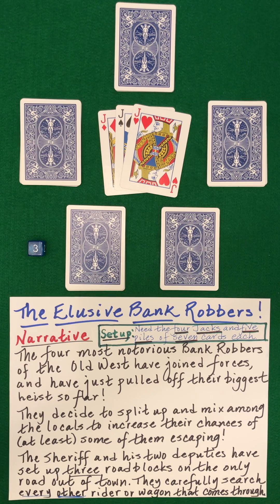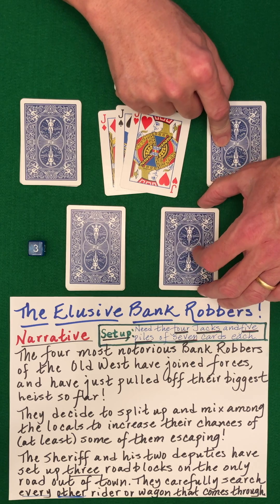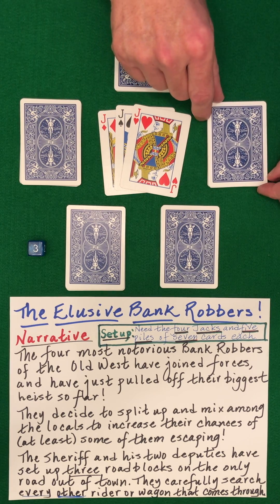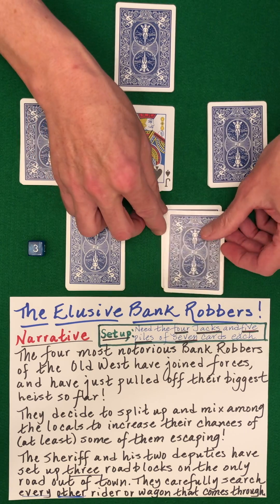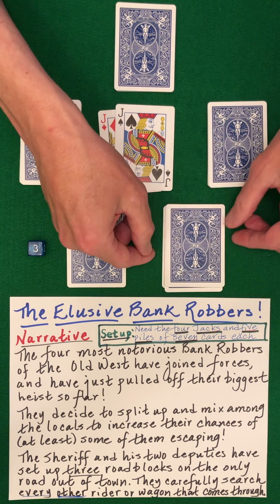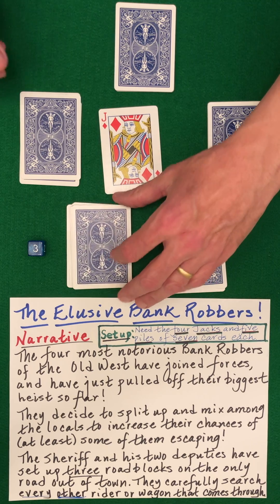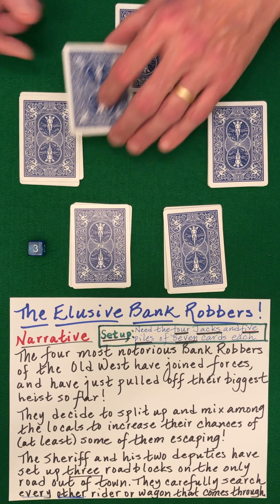The spectator also needs to decide on an orientation, a direction to go — clockwise or counterclockwise. Let's say they choose clockwise. We have the jack of clubs here. The spectator is free to choose any number of cards from this pile and place them on top of the jack of clubs to begin to hide him, mix him in with the locals. Now take the jack of hearts, place him on top of the cards from which you've just pulled cards. Spectator can choose any number of cards and place them there. Place the jack of spades there. Spectator chooses any number to place there. Jack of diamonds goes here. Spectator can choose any number to place there.